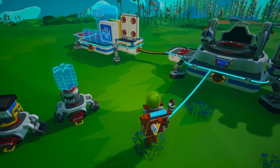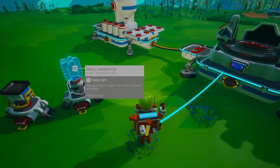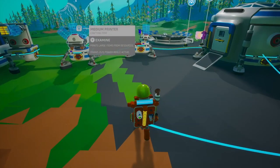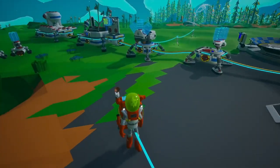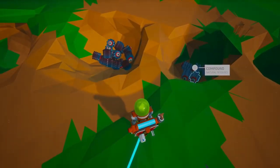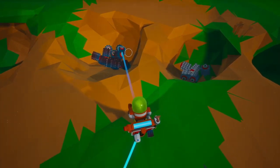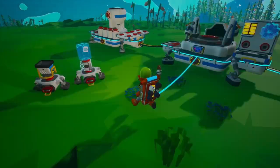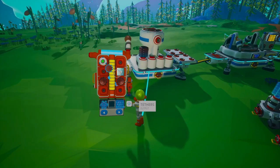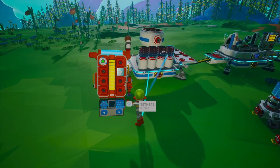Place the smelter on your large platform and connect it to a power source. This will allow you to start smelting those raw minerals into refined resources like aluminum, copper, and zinc. Now let's smelt some aluminum. First, you'll need to gather laterite, which can be found in caves on any planet. Once you have laterite, place it in the smelter. Turn on the smelter and watch as it transforms the laterite into shiny aluminum. This refined resource is crucial for crafting advanced items and upgrading your base.